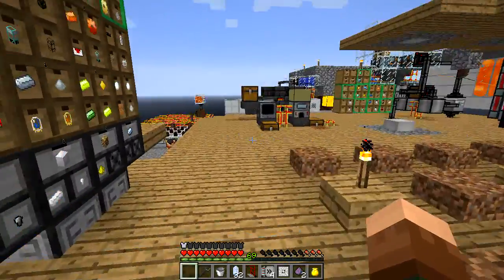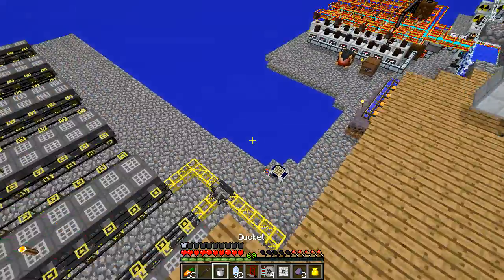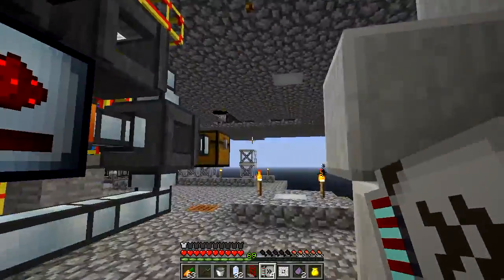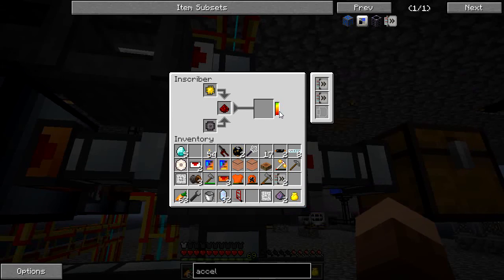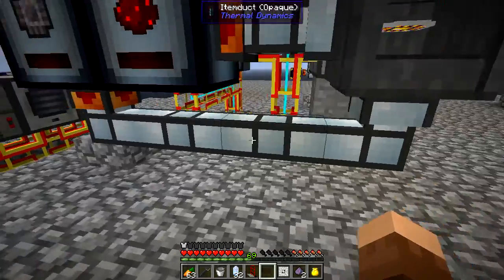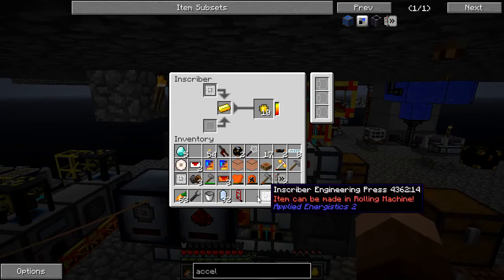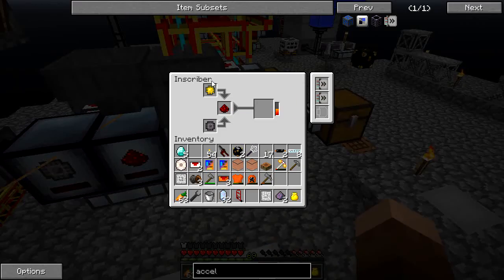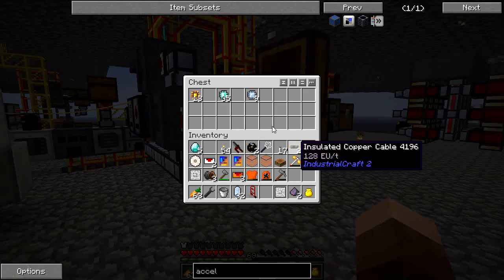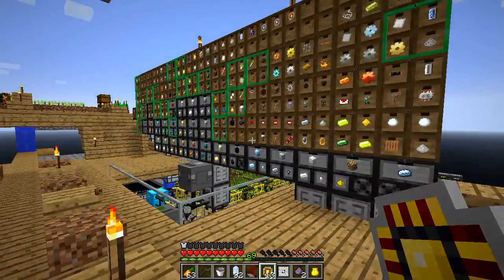If I load those into the machine downstairs — let me just grab some food for the trip — that's going to drastically speed up the processing. Right now you can see it's a little pokey, so let's take two of these, load them in, and look how fast that bar is now moving. Let's throw the other two in up here as well. That's going to burn through and produce a whole bunch of logic circuits queuing up to be processed. That's going to be a pretty good start to the circuits I need for the AE2 system.